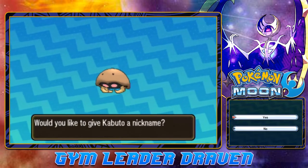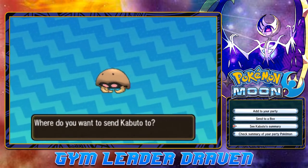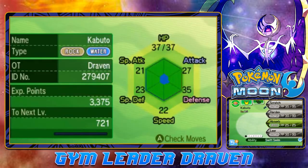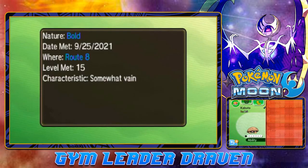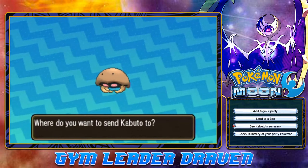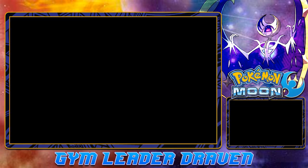Throwing out the peace sign! Let's look at Kabuto's summary — level 15 with some nice starting moves. Sending it to the box. The fossil restorer says his dream is to fill this place bursting with Pokemon from the ancient past.